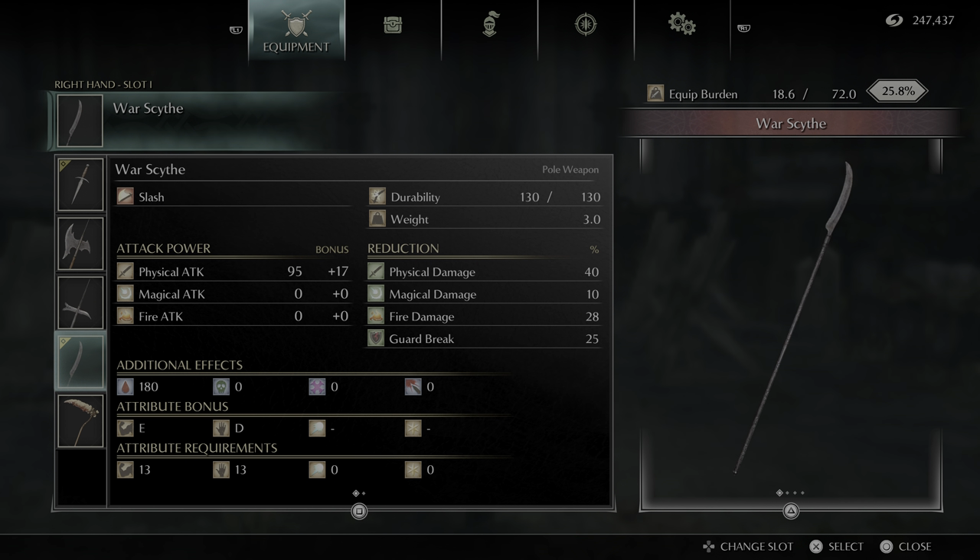Hi there, this is Axel Titeki doing another Demon's Souls PlayStation 5 moveset video. This one will be for the Warscythe. Warscythe is a pole weapon — it is what you get instead of the Reaperscythe if you take down the Reapers.